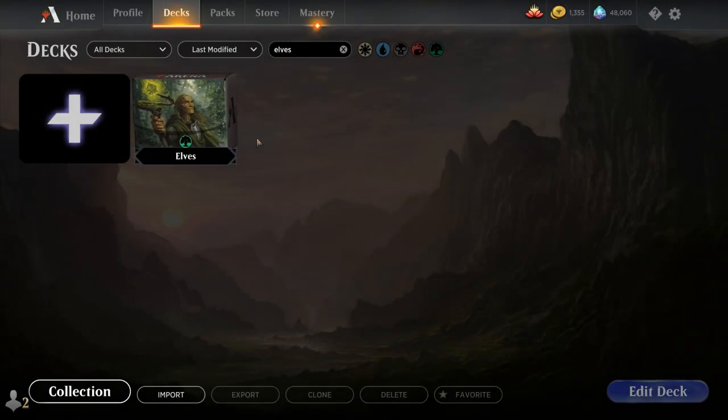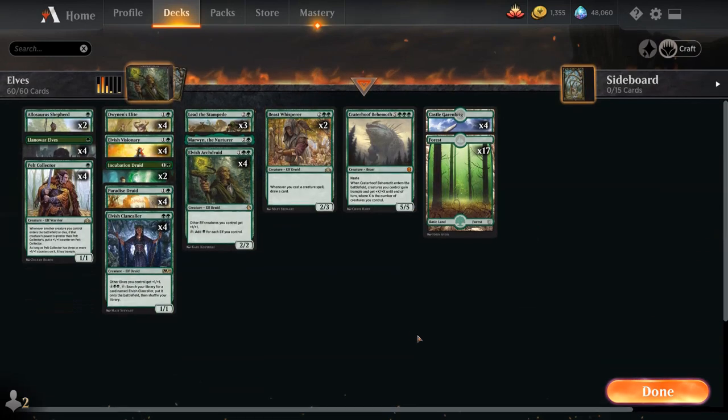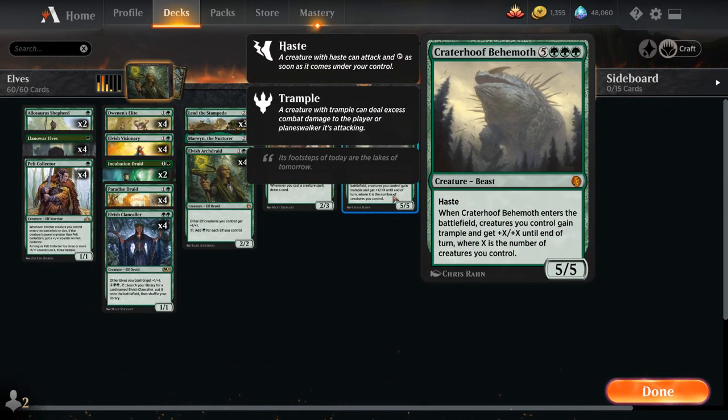Hello and welcome to another Magic Arena gameplay video. Today we're taking a look at another Historic deck — a mono green elf deck featuring a whole bunch of new cards from the Jumpstart expansion. One of the more exciting additions for any green ramp deck is Crater Hoof Behemoth, the 8 mana 5-5 Beast with Haste. When Crater Hoof enters the battlefield, creatures we control gain Trample and get +X/+X until end of turn, where X is the number of creatures we control.